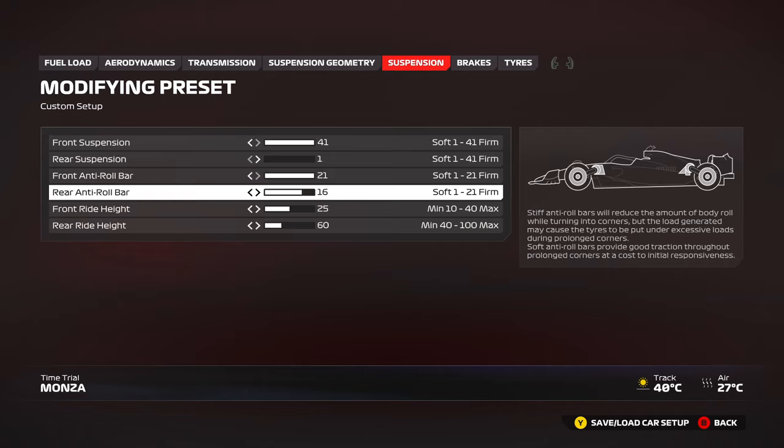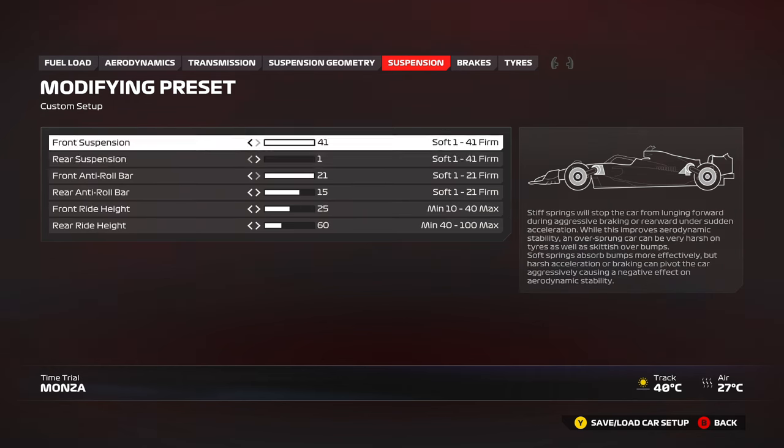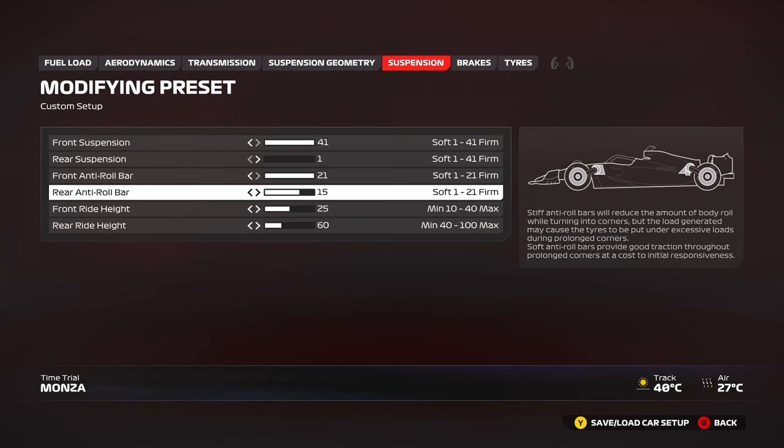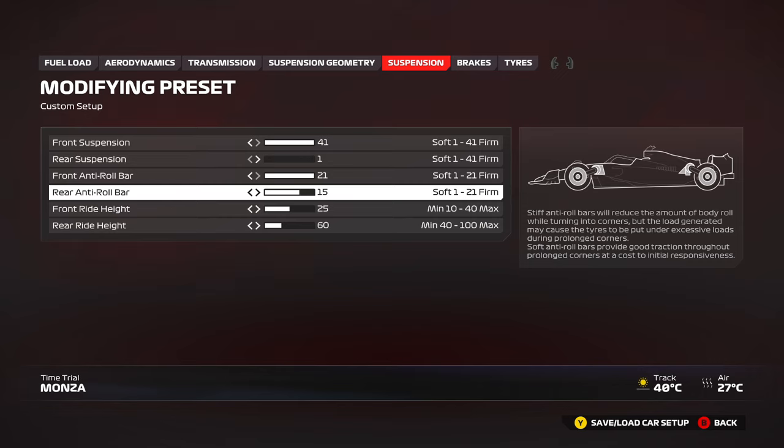If you need more rotation, increase the rear anti-roll bar. If you need less rotation, reduce the rear anti-roll bar or reduce your front wing. Softer anti-roll bars in general make the car very sluggish to turn in — you lose lap time on entry, mid-corner, and subsequently on straights. So start off with 21-21, or 21-15 if you want it safer. Follow-up videos and individual track guides and setups will be coming very soon, starting Tuesday with the Spa setup.